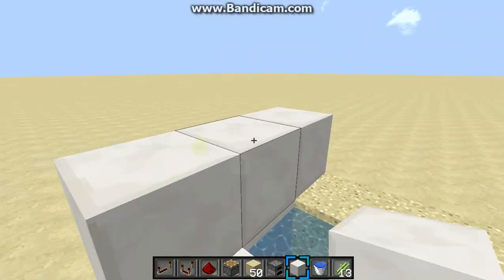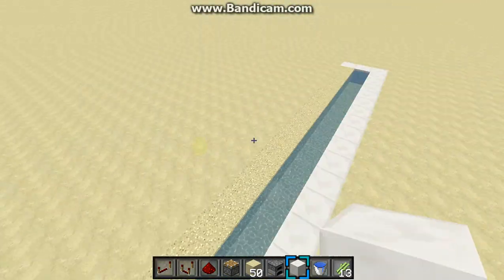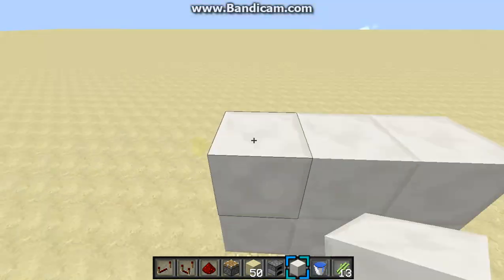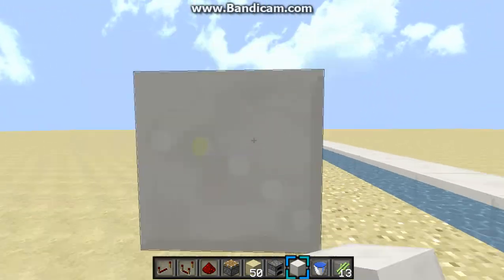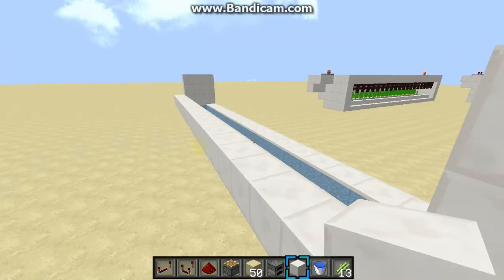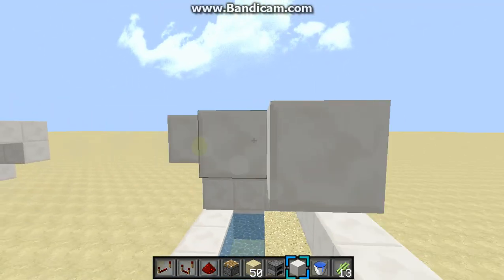Once you have that, you want to build up three blocks from here, and do the same with the other side. Now you want to make a little area over here and just block it all off the first layer. Then you want to leave a second layer, and then go over here and make the roof to it.